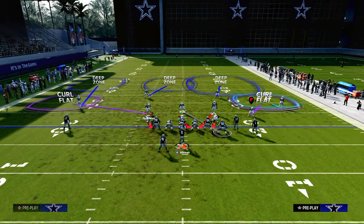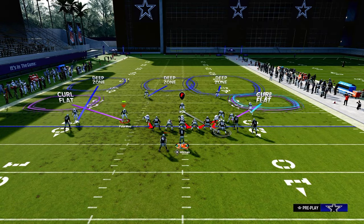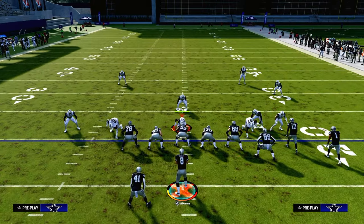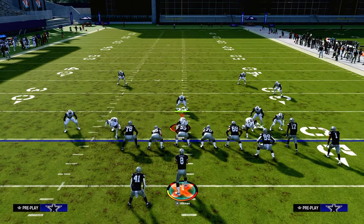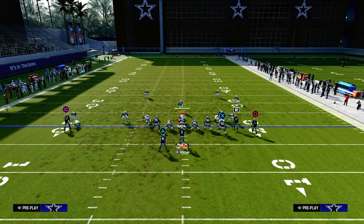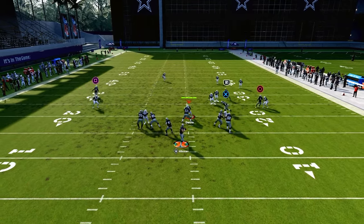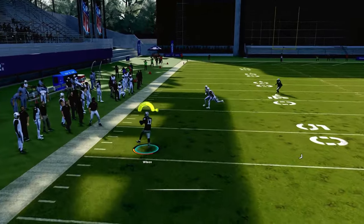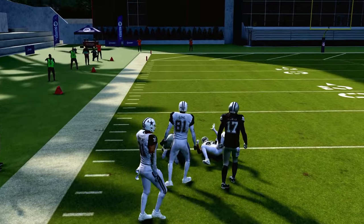Another popular thing people do especially against bunch is play an outside third and purple on this side, then a double Mabel with a yellow zone on the backside. If you get a coverage like this it's actually easier because there's no cloud flat defender, so the return route runs all the way across and gets super open against any kind of Cover Three or Cover Four. That's why I love Smash Return - it beats man and it beats zone coverage.